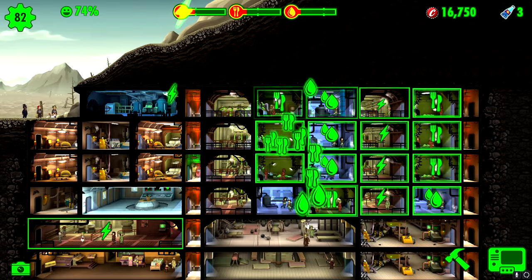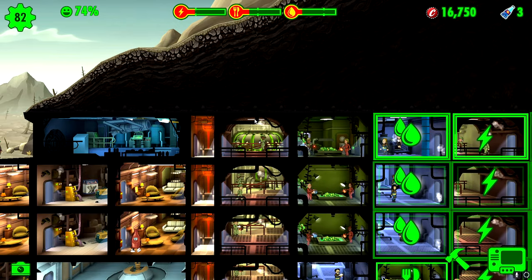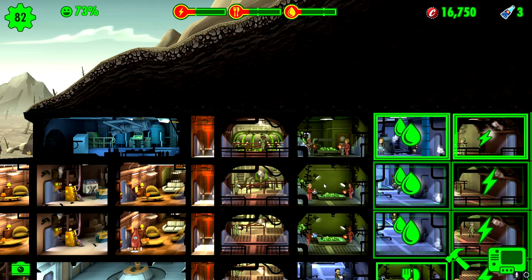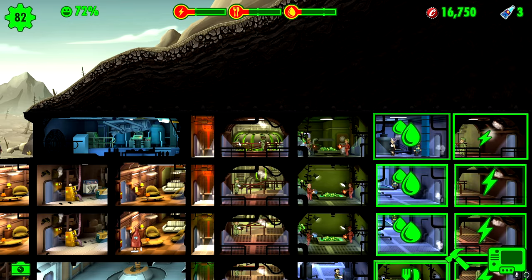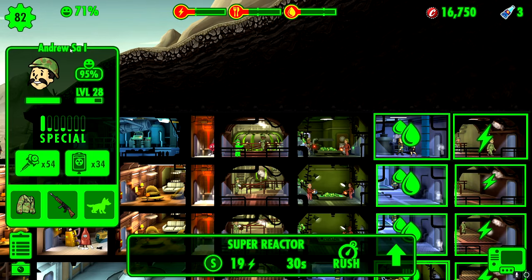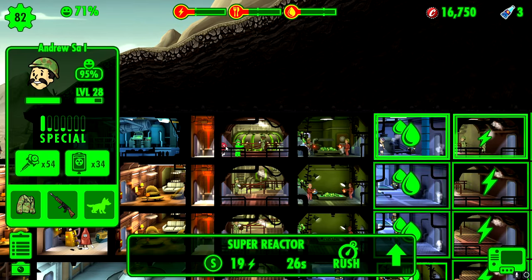It's very easy — I can tell by their name where they work, what generation they are, and who they're married to. Their last name guides me on everything about the dweller. The last name's first letter is always based upon where they work, so strength dwellers work here.